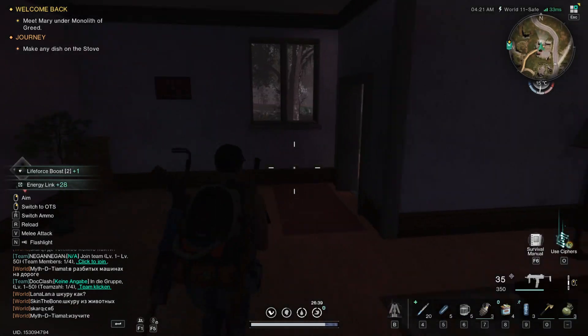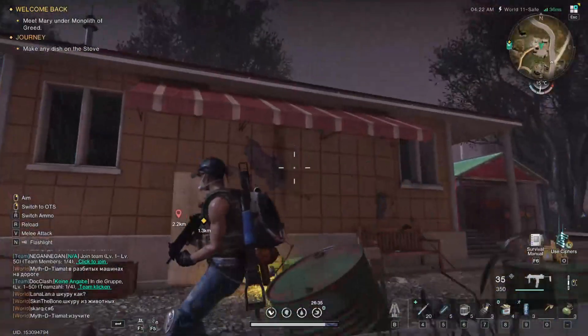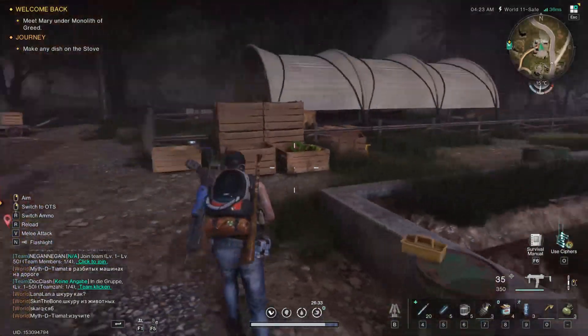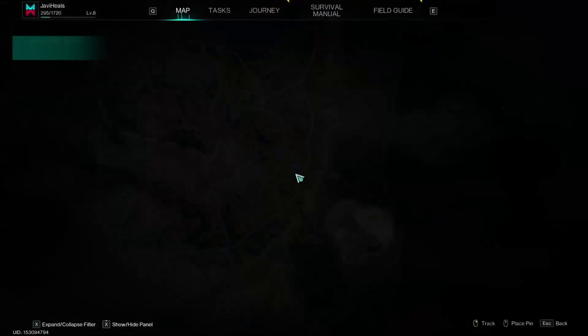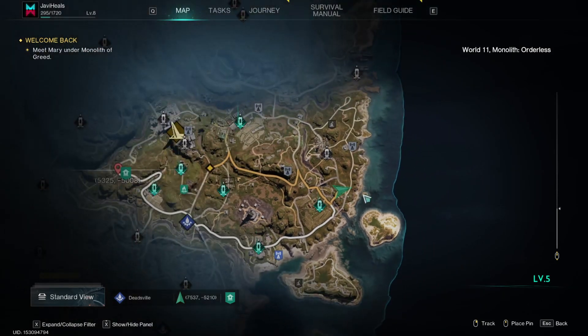I'm just going to run back outside to show you where that is. So we were just in the house over there — this is the little farm shop house where the gear crate was. And that is, again, Cape Manor in the Dayton Wetlands. Check out the playlist you can see on screen, as I am doing all of the locations for you.